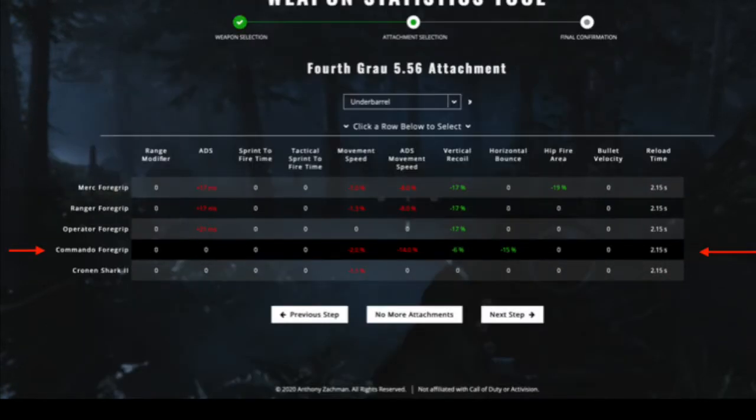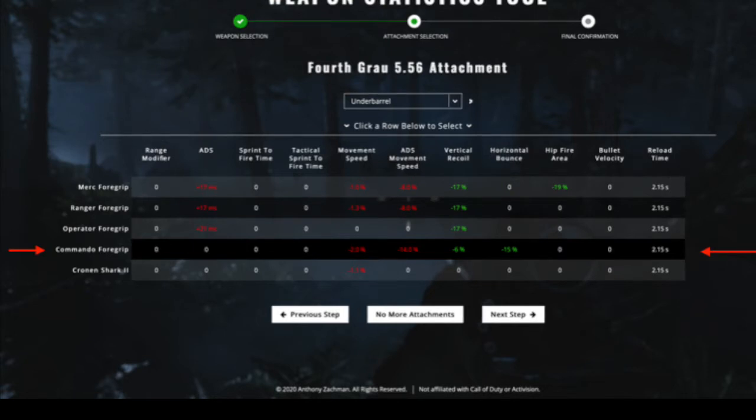This attachment combined with the VLK is amazing because your weapon will not move at all, and for mid-range fights it's a huge advantage. Then, the next attachment is the Commando Foregrip, which is essentially used for horizontal bounce control, giving you a bonus of 15% horizontal bounce reduction and a vertical recoil control of 6%. And unlike other attachments, it does not decrease your ADS speed.